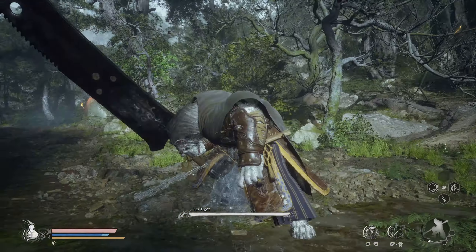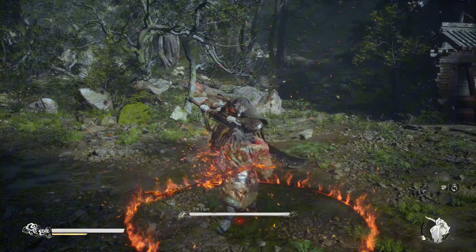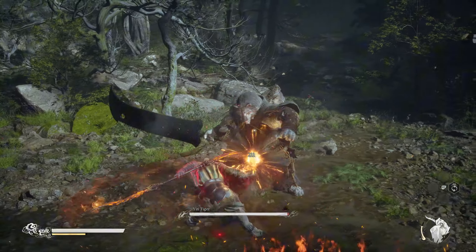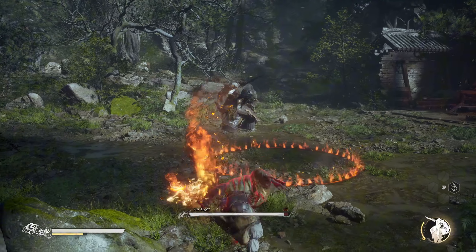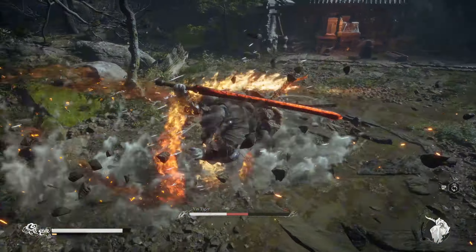To maximize the damage output as Red Tides, the best way would be going to Cloudstep, cast Ring of Fire, and try to fight around your Ring of Fire. This way, you'll be able to use your ultimate more often. In most cases, you'll be able to cast your ultimate up to 3 times with the help of Ring of Fire.